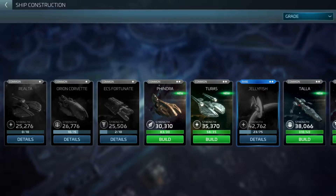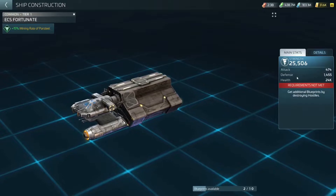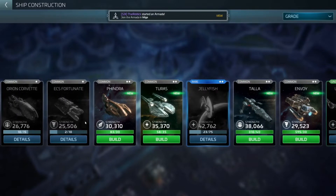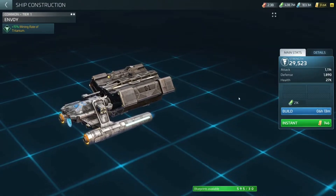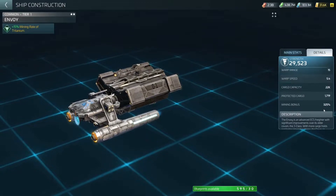First of all, you're going to start off with the ECS Fortunate — a little mining ship that is frankly pretty awful. The only good thing about it is it mines Parsteel at a decent rate. It has a bonus towards Parsteel but it's not amazing. You then want to move into the Envoys as soon as you can. The Envoys mine Tritanium as their base and are not horrendously bad ships, though their protected cargo and miner bonus are not great.